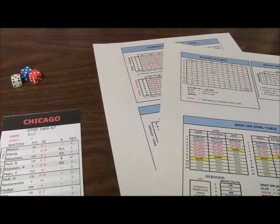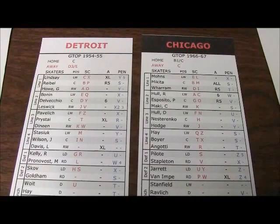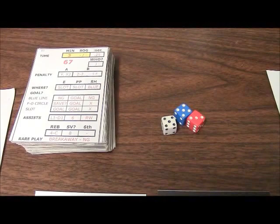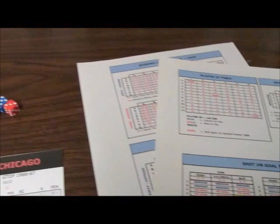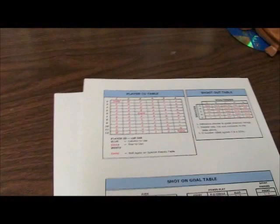Here we have all the components of the game: a team card — there are no individual player cards, all the information to play one team is found on an individual team card. The action in the game is driven by either dice or a fast action deck, which I prefer, and there are various charts. By using the fast action deck, you eliminate the need to consult some of these charts because all that information is found on the deck. For this demonstration, I will be demonstrating the fast action deck version.